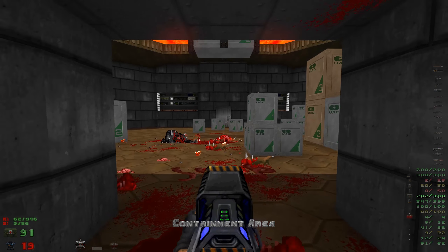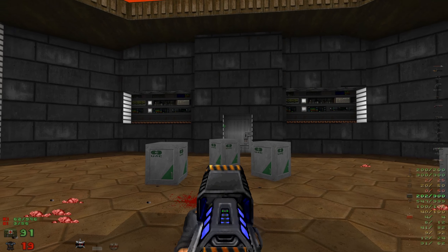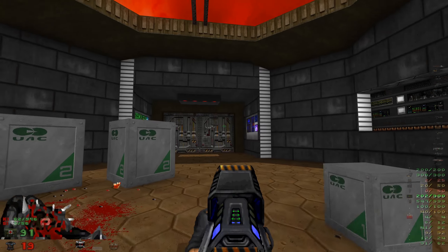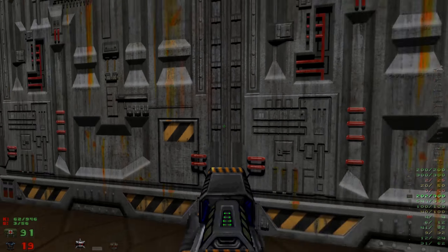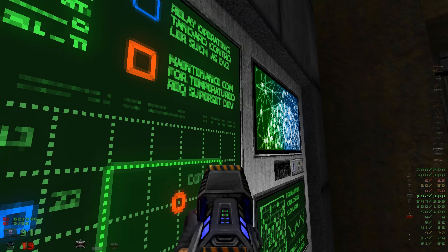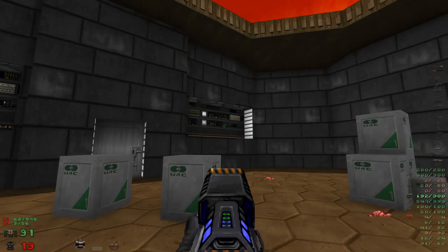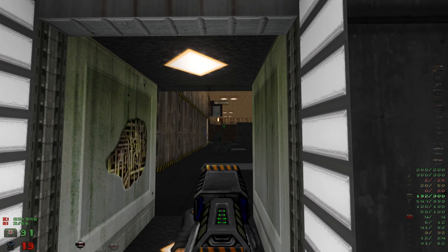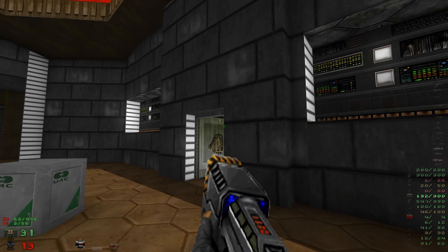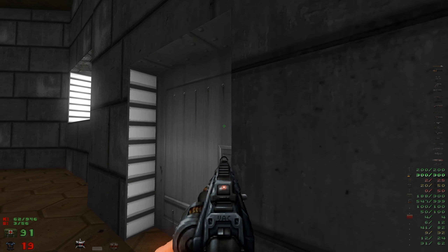Hello everybody, I'm Sammy DG and welcome back to Project Brutality. We are entering the containment area. Let's check this door first - gotta reload. No response. Maybe there's some secrets around here. It's a cool little transition room, I quite like it.